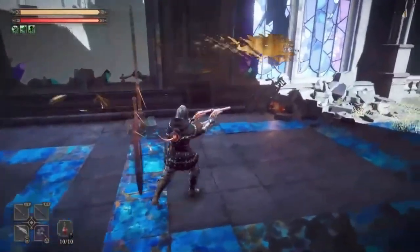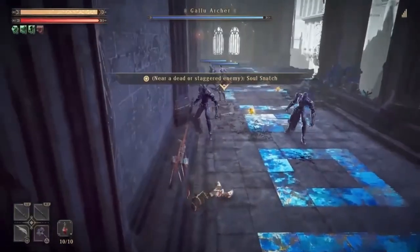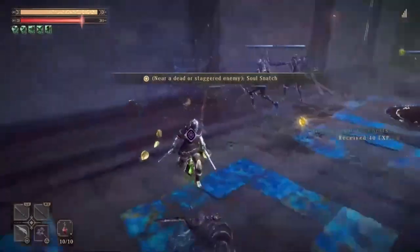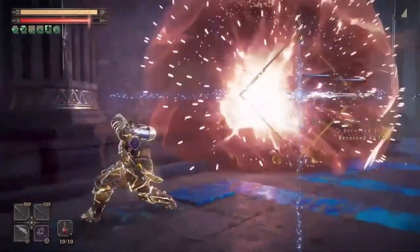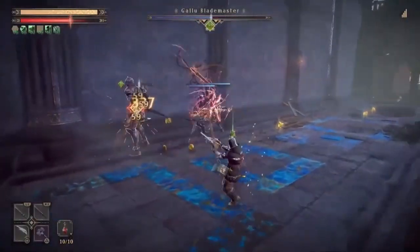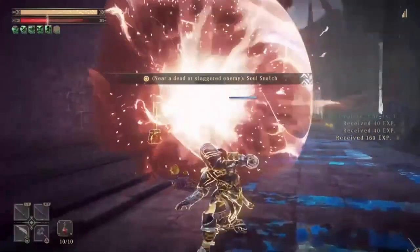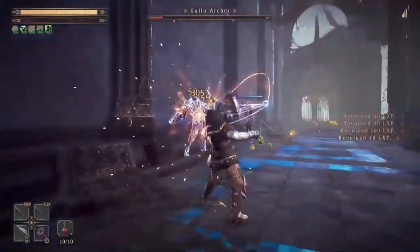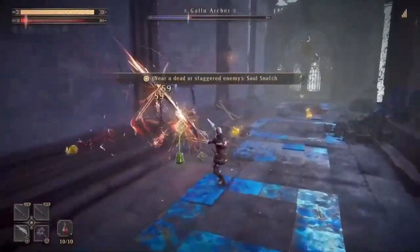Why is that flashing like that? Galu Blademaster — press Circle near a dead or staggered enemy. Soul Snatch. Do I press or hold it? I hold it. Oh, that's pretty cool. That's pretty dope. I do want to check my ability and see how much I get back. You do actually get quite a bit — I get about 20% back on my ability.